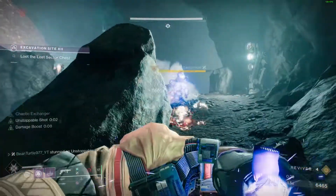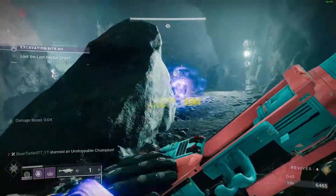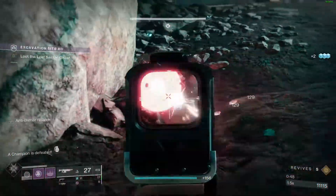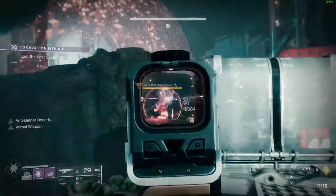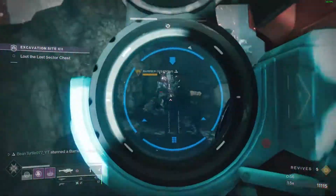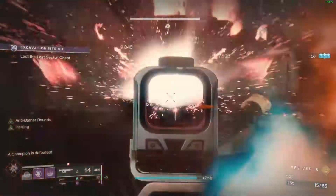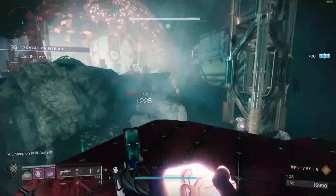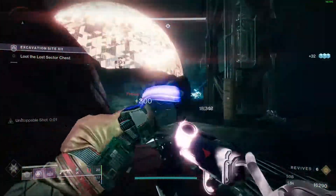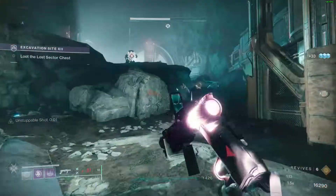Deal with this champion first — forgot about him. With Contraverse Hold, this is literally free because your grenade will come back. You get a warmind cell every time you get a kill with void damage, your rocket, or a kill on the big guys. Stagger him, then finish him across the bridge. Deal with these Phalanxes and the last surviving adds, and that shield will go down — the final boss is just right around the corner.